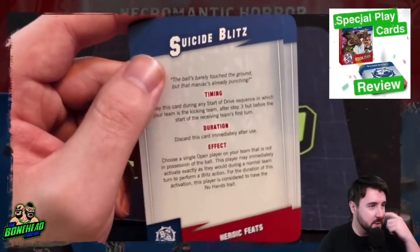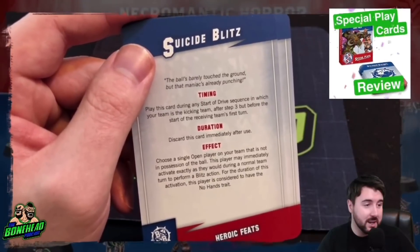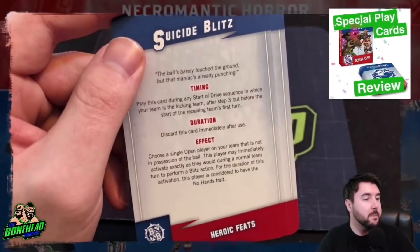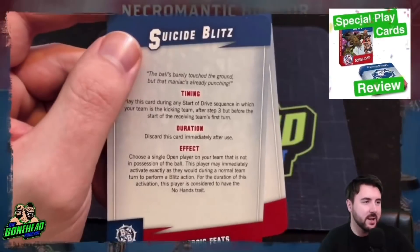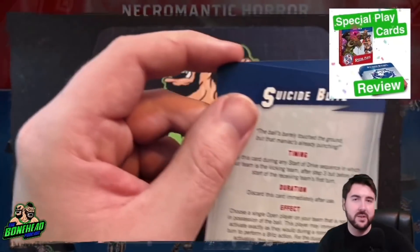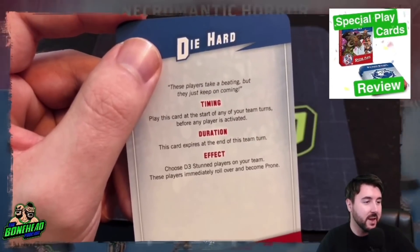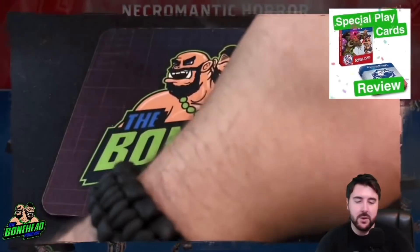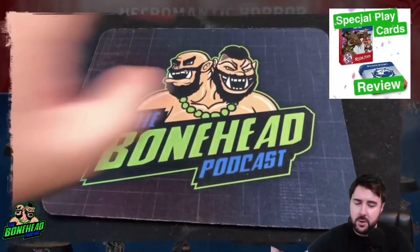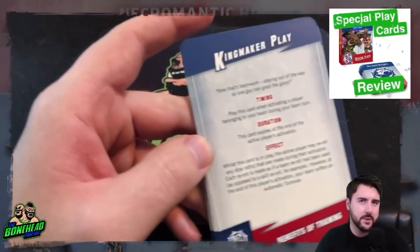'Suicide Blitz': play at the start of a drive when your team is kicking — choose one open player not in possession of the ball. This player may immediately activate as during a normal team turn to perform a blitz action, but for that activation they are considered to have the No Hands trait. So before anyone has done anything you get a free blitz. 'Die Hard': play at the beginning of any of your turns — choose d3 stunned players on your team, they immediately become prone instead. These heroic feats cards are quite situational — one cool thing for one turn.